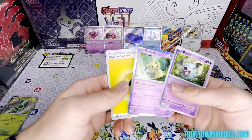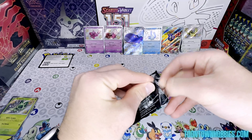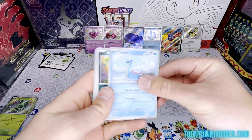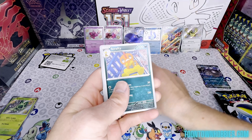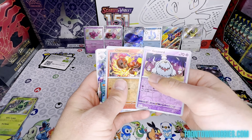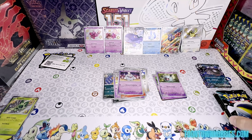Also got a Woobat, a Mimikyu, and an Energy. Pack two: Lapras, Scraggy, Mime Jr., Maschiff, Scrafty, Electric Generator, Swoobat, Greavard, Charcadet, and another whale. Let's put that in our whale pile and see how big it gets by the end.